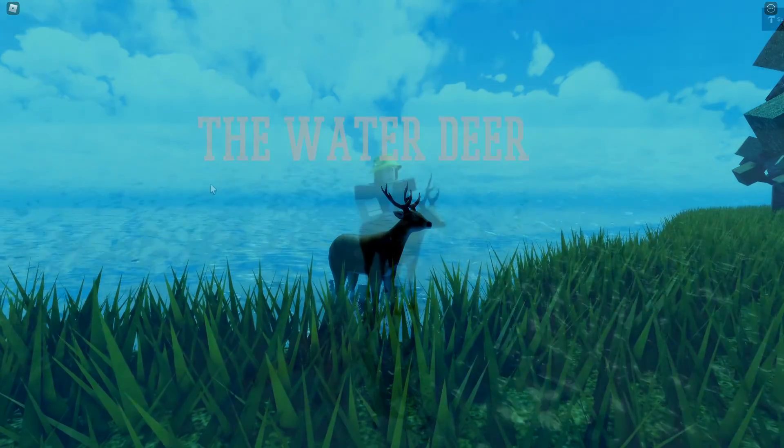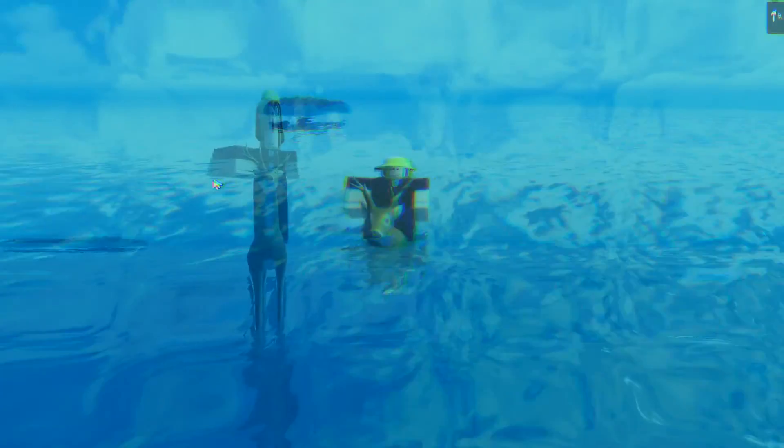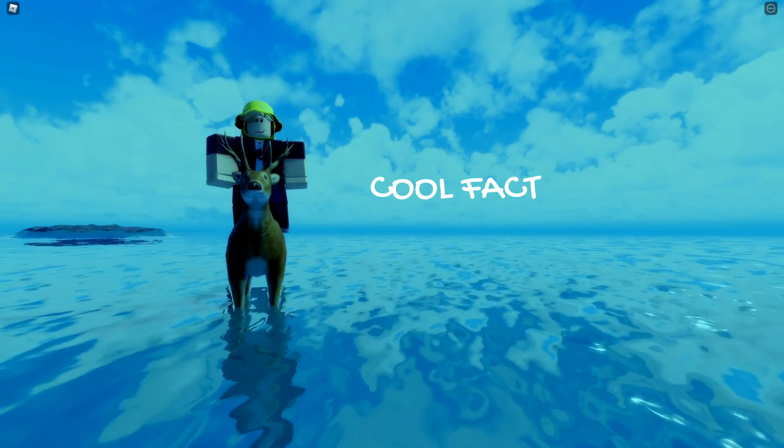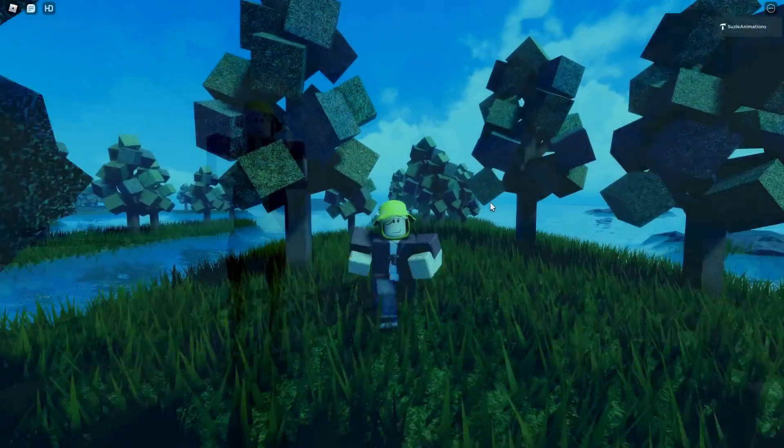Next, we're going to explore another animal known as the Robloxian deer, or water deer. A cool fun fact about them is that they actually have long legs, so they're not actually swimming, they're actually just walking.